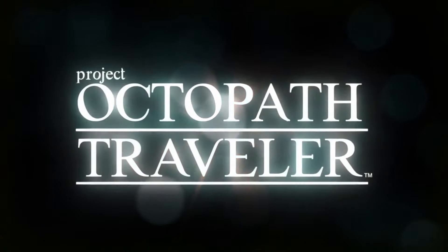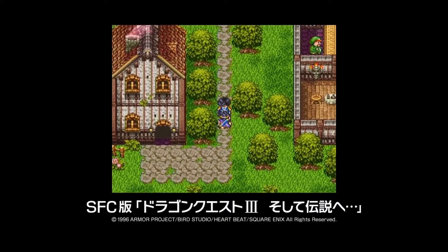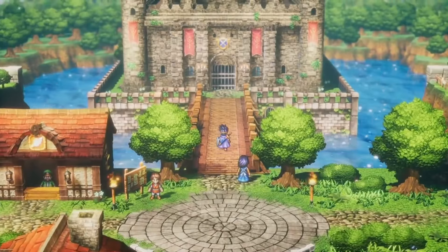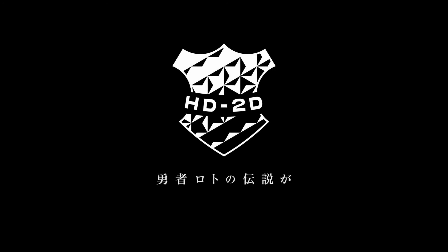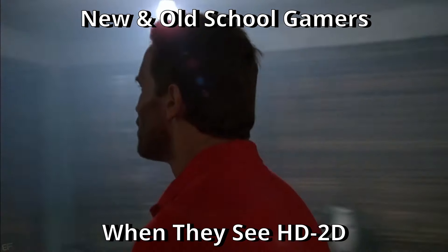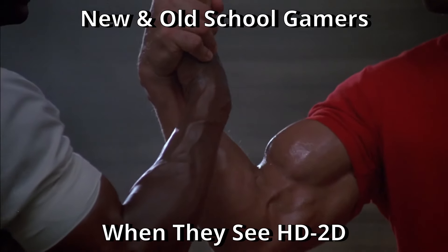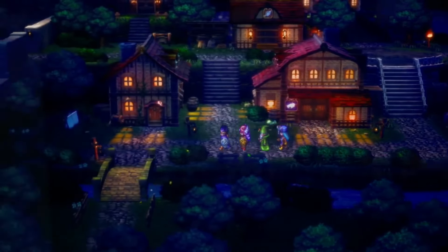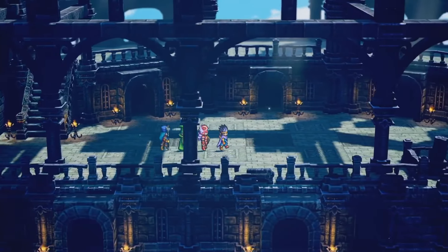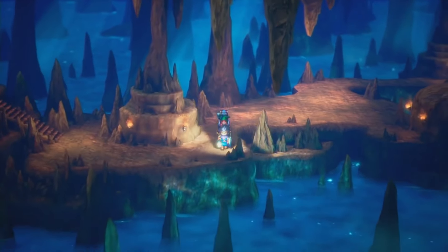So, back to the topic at hand — HD 2D. What exactly is it? Well, put simply, it's essentially applying a fresh coat of paint to more retro style RPGs, while attempting to modernize them slightly in hopes of appealing to an audience of both new and old school gamers. They're graphically very similar to old school games such as Dragon Quest or Final Fantasy 1-6, while adding enhanced lighting effects, detailed 3D backgrounds, and beautiful 2D sprite work.